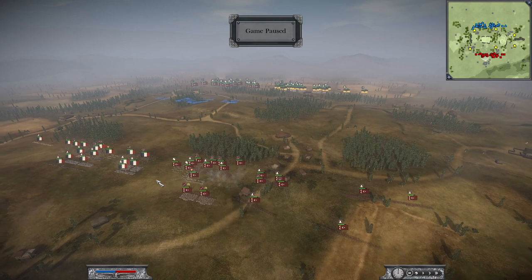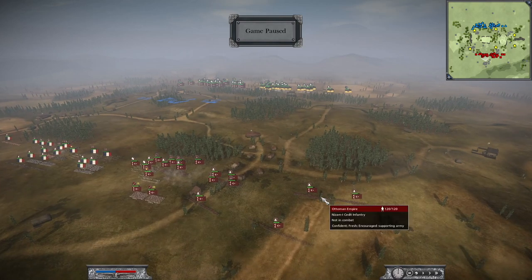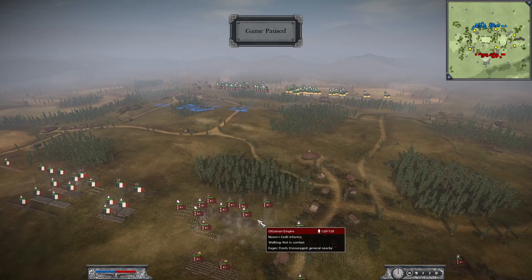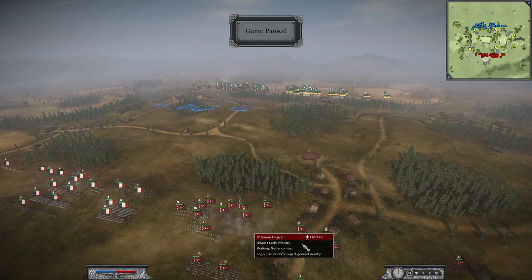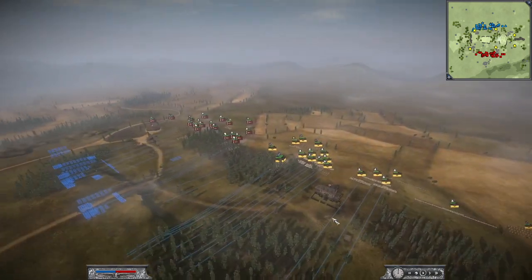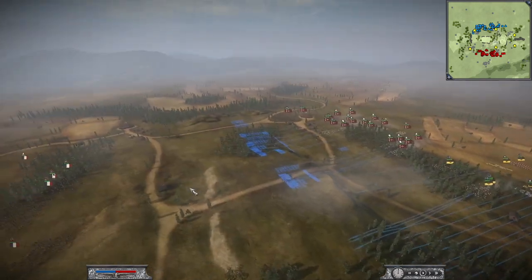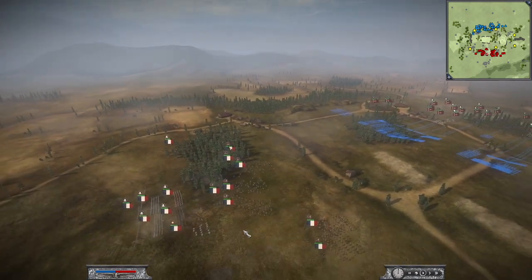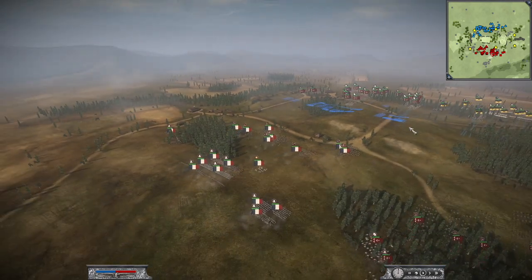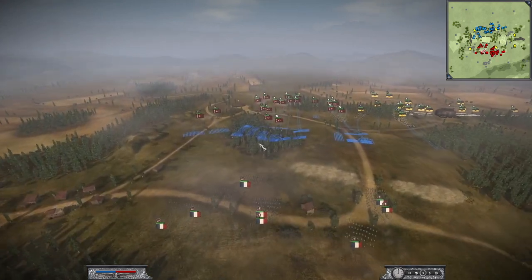And Ibrahim Pasha and Nizam-i Cedid infantry. I think no light infantry for him. Austria has some Grenzers, two of them. France apparently does not have any light infantry, which is quite problematic on position one. I think you should always have some skirmishers here.